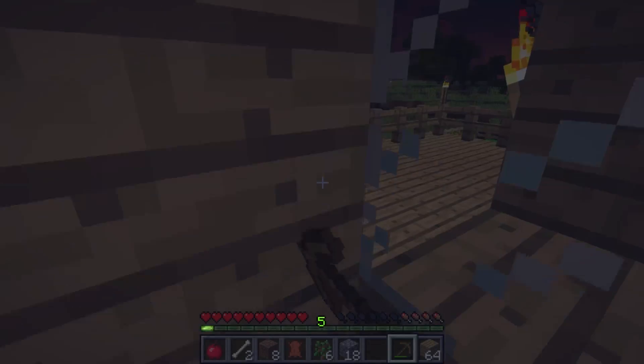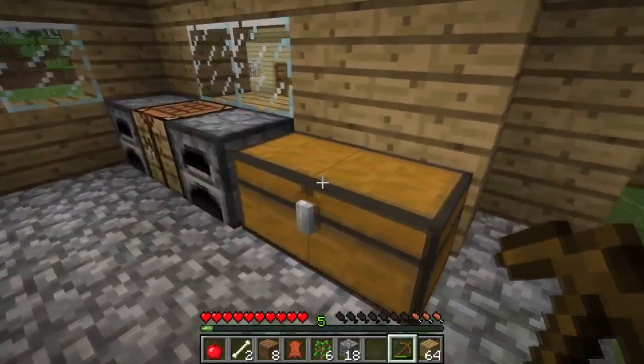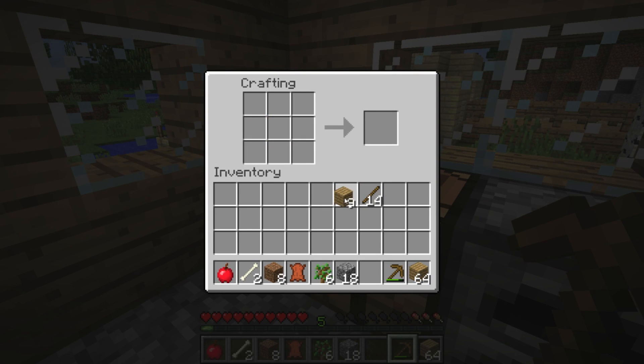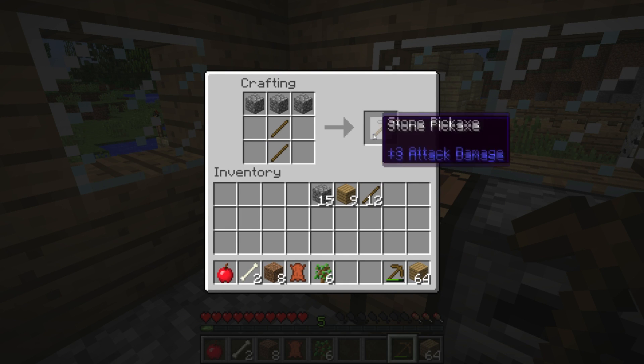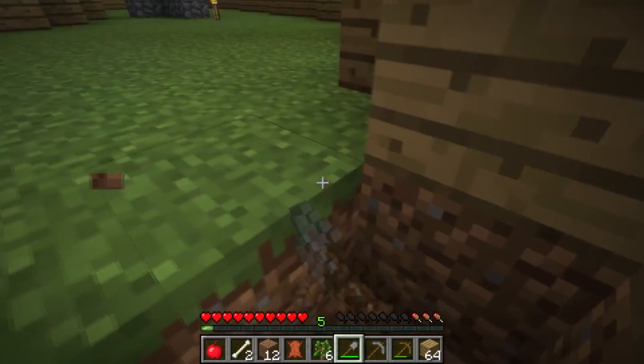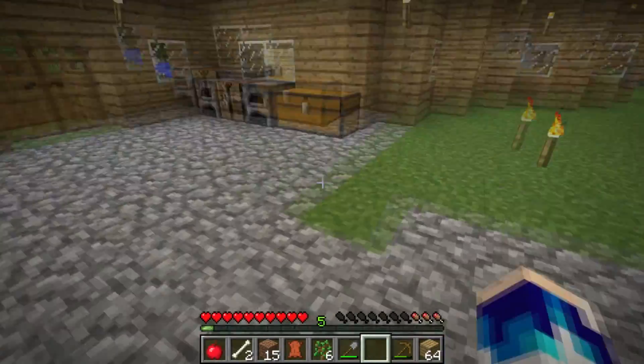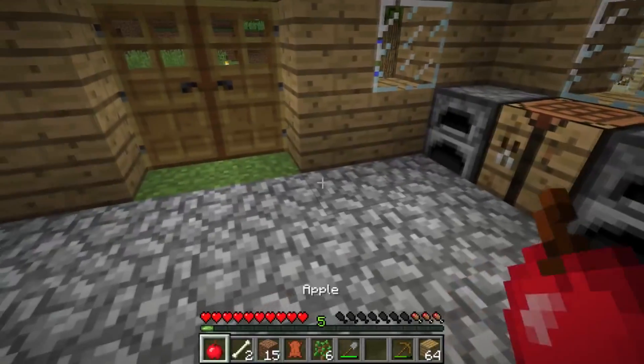We need to get ourselves a few sticks and then quickly get ourselves a wooden pickaxe so we can - before it turns night - hop down, grab some cobblestone, get back out, and then get cobblestone pickaxes and all that equipment and try to upgrade it once again. I apologize about this, it's not ideal and not something I wanted to happen. It's just about nighttime so let's quickly make our way back.